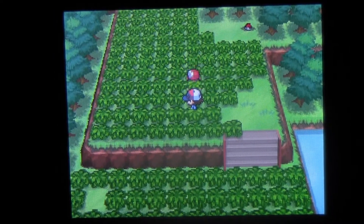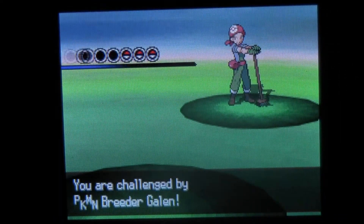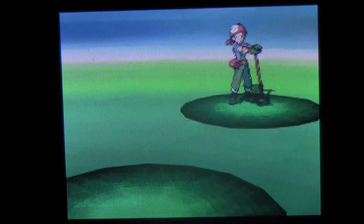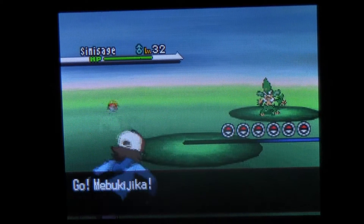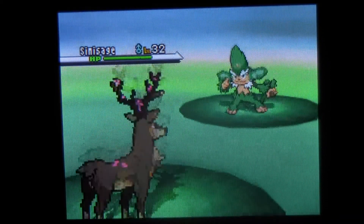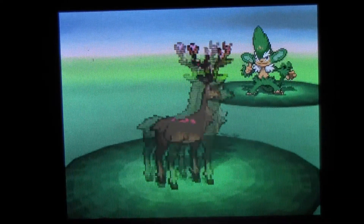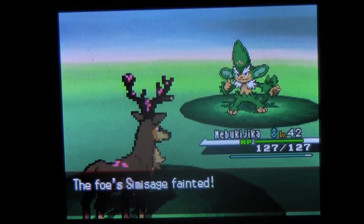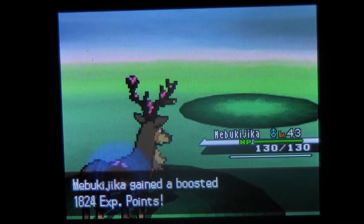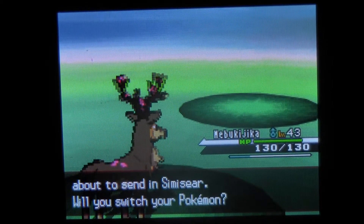I didn't mean to fight you. He's a Breeder, so he's probably going to have all six of his Pokemon. He's got the stupid monkeys — oh great, that's even more annoying. Let's hope they don't know Acrobatics — that would really tick me off. Mega Horn! Boom! He's down for the count. 43 experience — very nice.